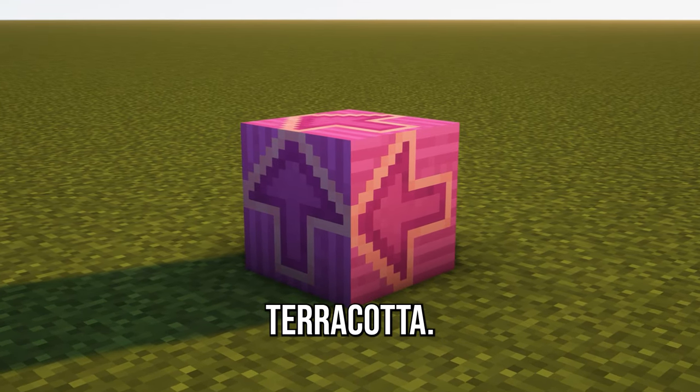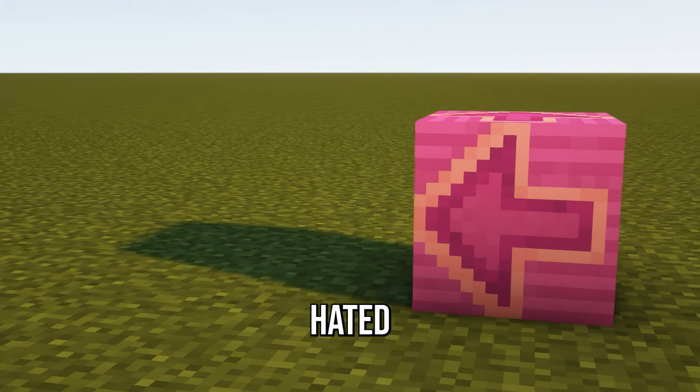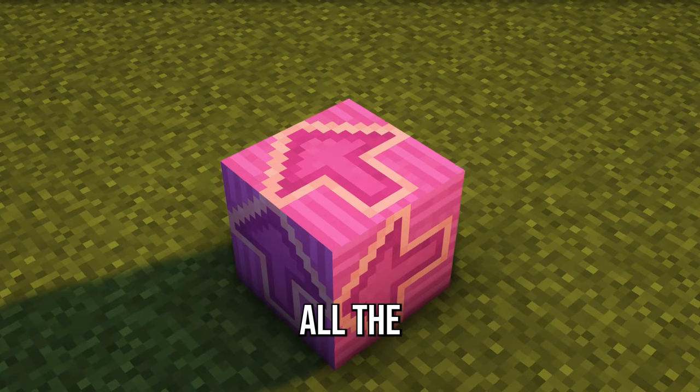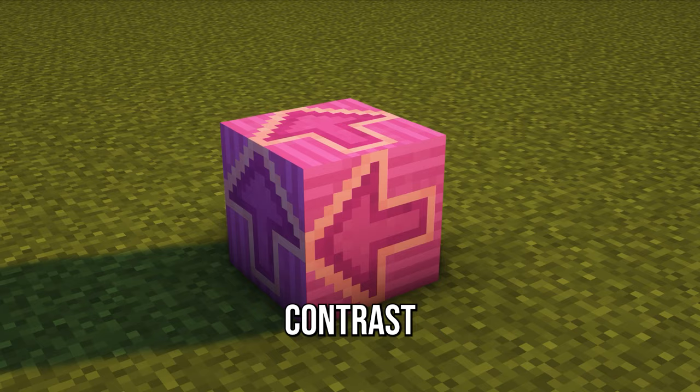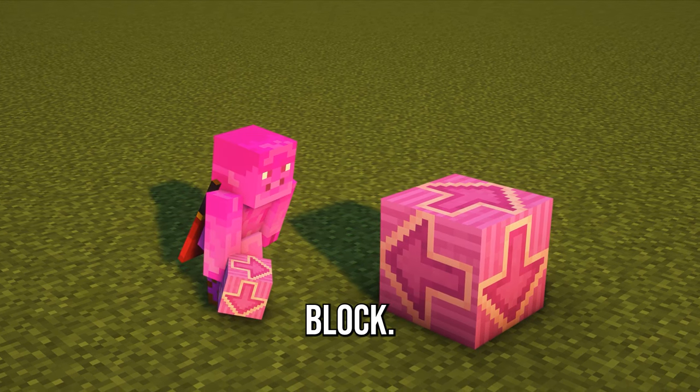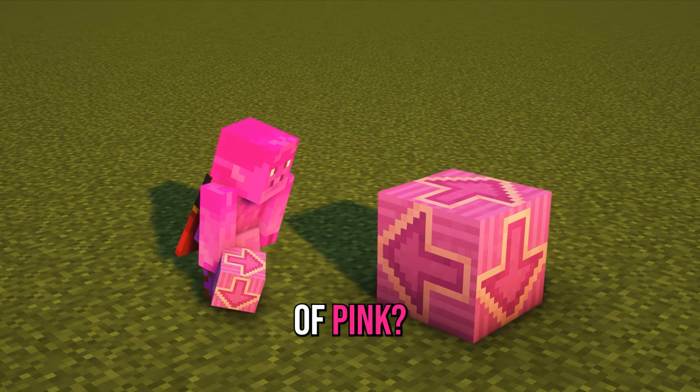Magenta Glazed Terracotta. This Minecraft block is hated more than dirt, but why? Its texture points in all the right directions. It's bright enough to contrast any Minecraft build, and hey, check out the color on that block. Who could hate that shade of pink?